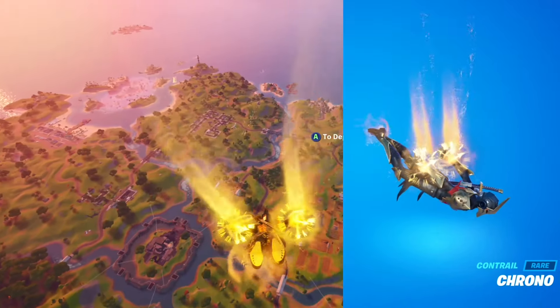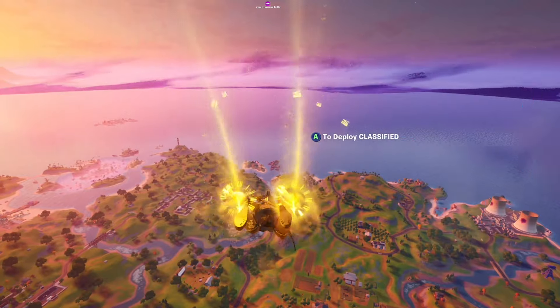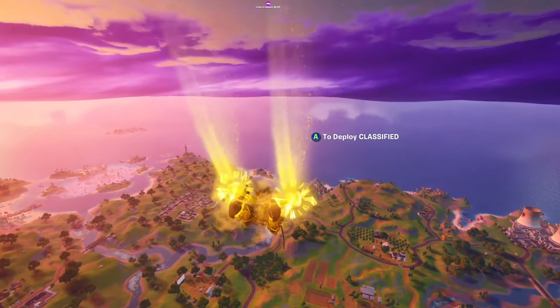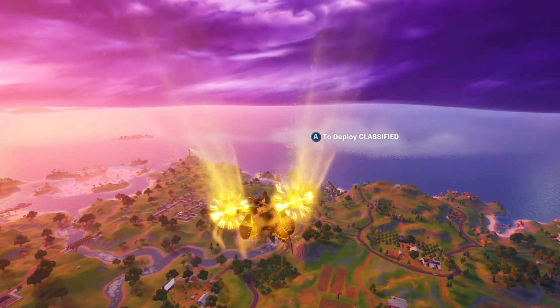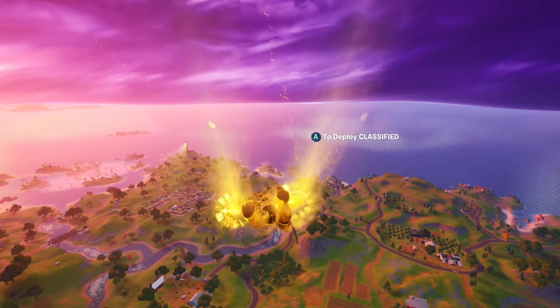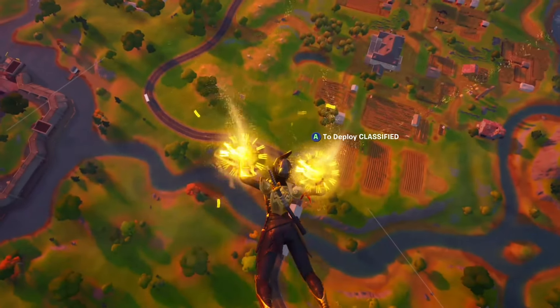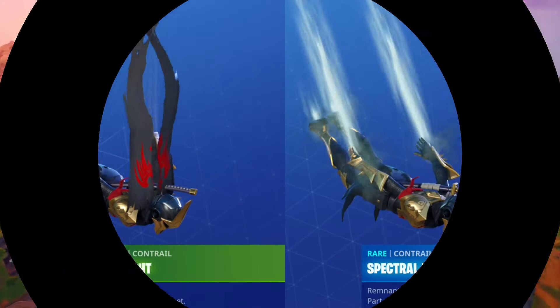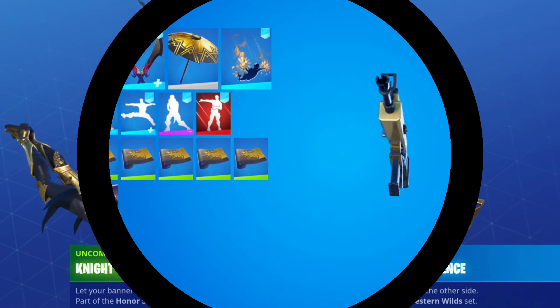Moving on, we have Chrono for the Contrail. Now this was my most limited category for this combo — I can't think of a single good Gold Contrail besides this one, which was last available in the shop about a month ago. It pairs so nicely with any gold skin, and Eternal Knight is no exception. The widely applicable Spectral Essence Contrail or the standard Knight Flight Contrail both work well too, or you can just go with no Contrail at all.